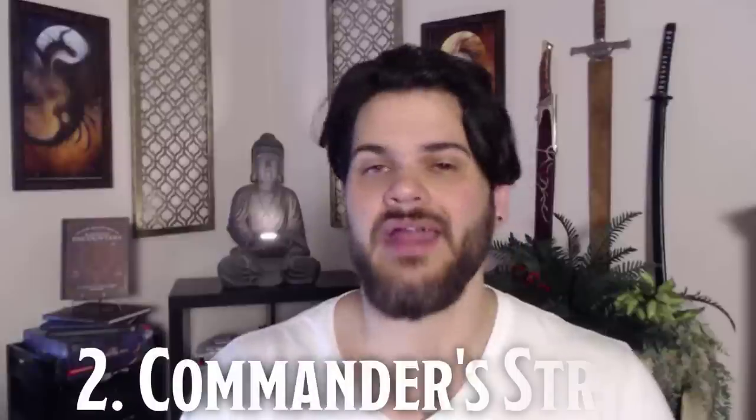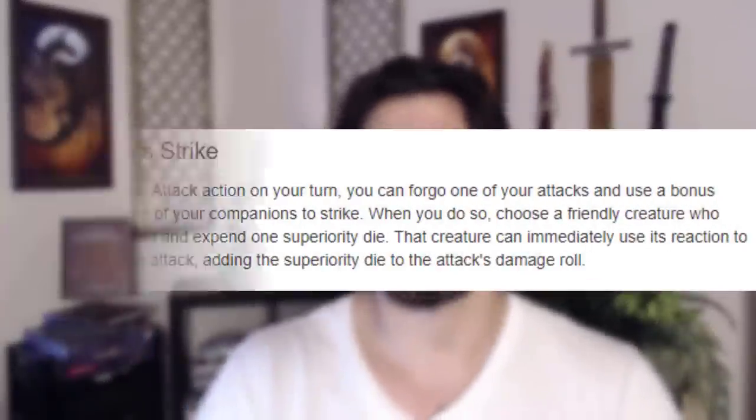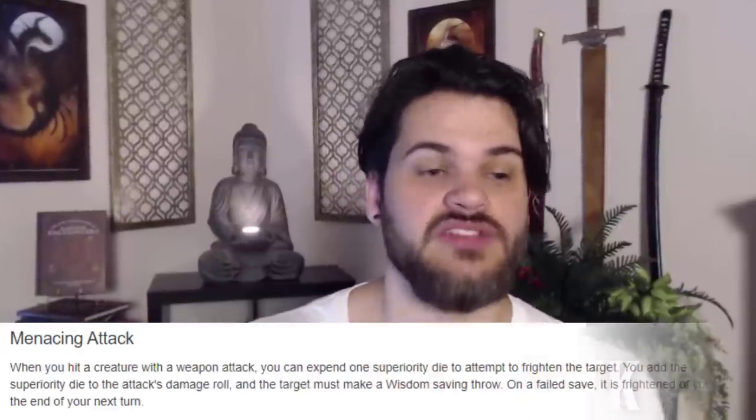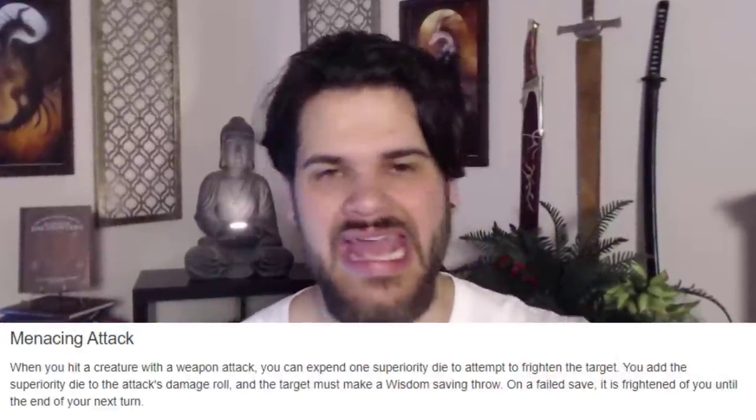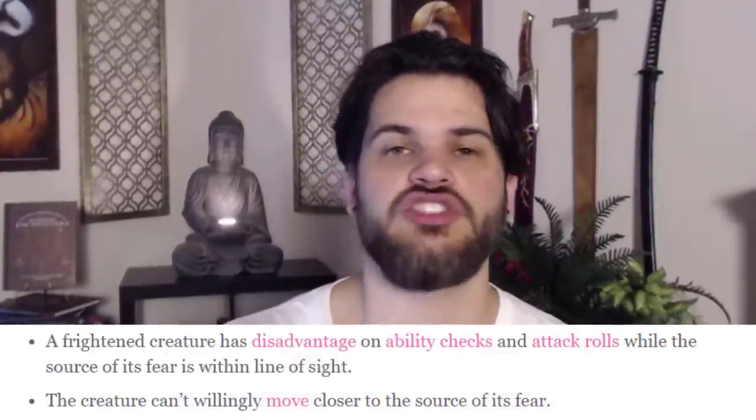Our job is to read each situation and create as many opportunities for our party as possible. The second maneuver I'm looking at is Commander Strike. Commander Strike won't be used for every single party — some parties won't have someone who can deal a ton of damage with one attack. But if you have a rogue in your party, you can set them up to get sneak attacks by giving up one of your attacks, which is going to be less effective than theirs. Also, it's awesome in theme. A great all-around maneuver is Menacing Attack, which allows us to tank for our team from far away. We attack an enemy, they make a save, and if they fail they're feared — giving them disadvantage on all attacks and letting us control their movement, supporting our team from afar.